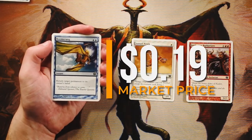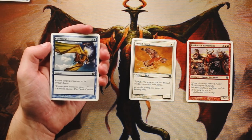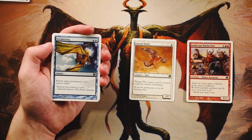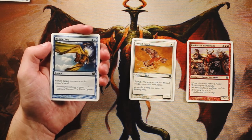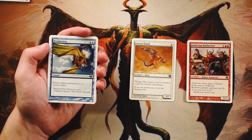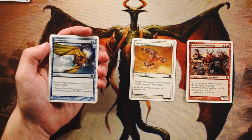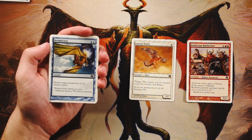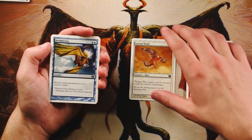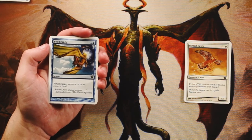Boomerang — an instant for two blue: return target permanent to its owner's hand. I actually really like this one. It's a great tempo play — instant speed, efficient, and crucially it targets any permanent: a land, an enchantment, anything. It's not amazing since it's just a bounce effect, but in a good tempo deck cards like this are exactly what you need. I like this more than anything else we've seen so far.